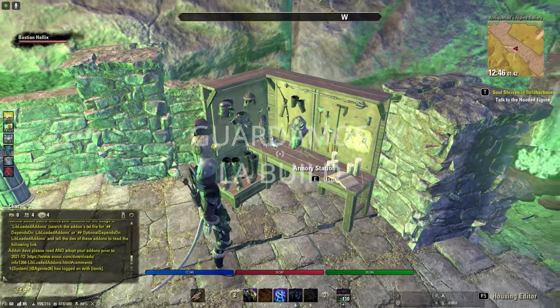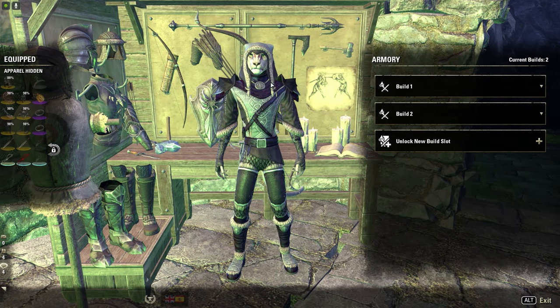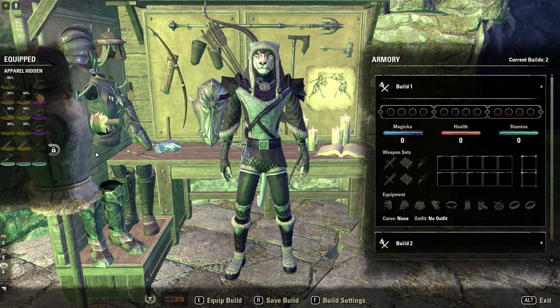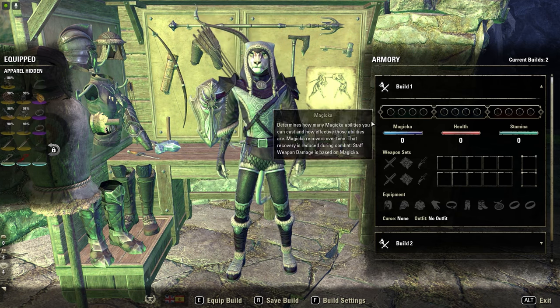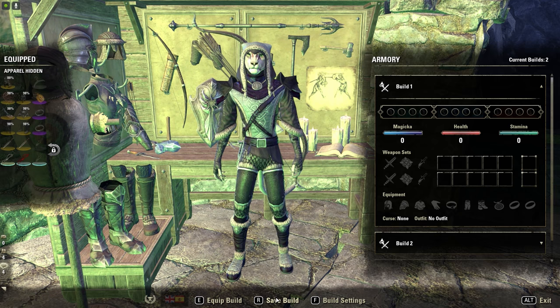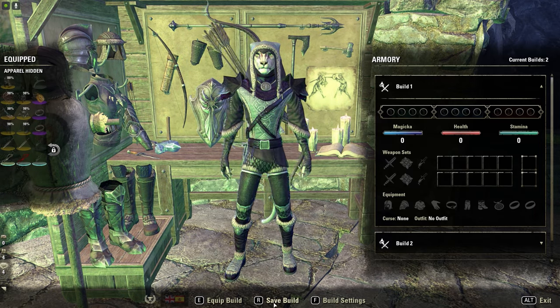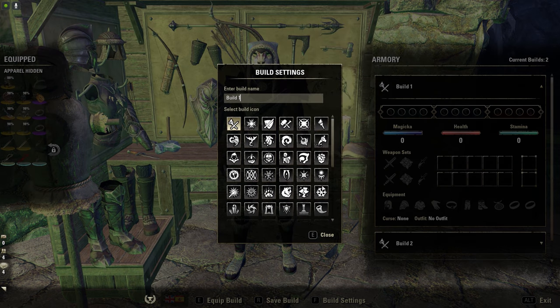Vamos a proceder a guardar una de las Builds. Por ejemplo, la que yo tengo equipada con el señor Alpuchero, este gato excuálido. Una vez abrimos el panel de Build 1, nos encontramos que está todo vacío. Aquí abajo tenemos Equip Build, Save Build y Build Settings. Aquí es para equipar la Build, aquí para salvar la Build. Y en la F tenemos unos iconos para ponerle un nombre. Por ejemplo, le vamos a poner DPS, Necro, Stamina.